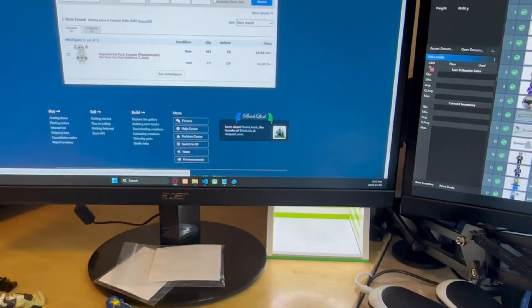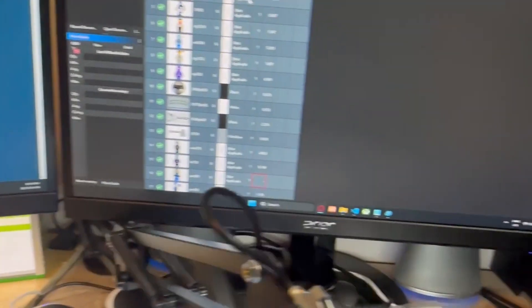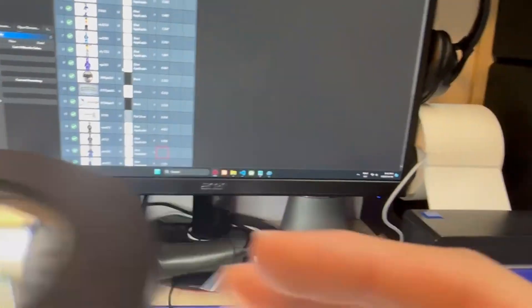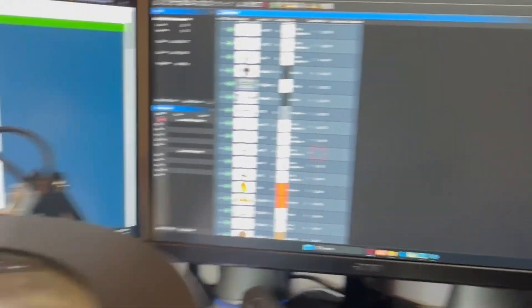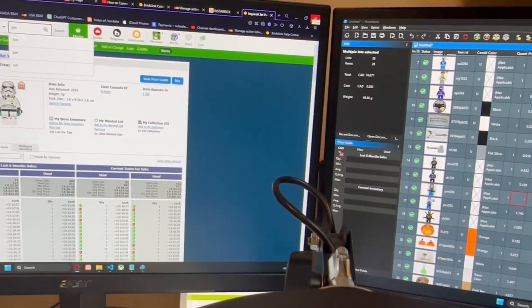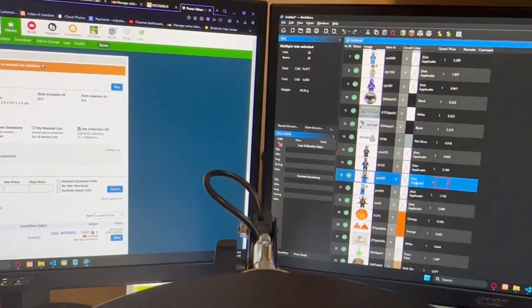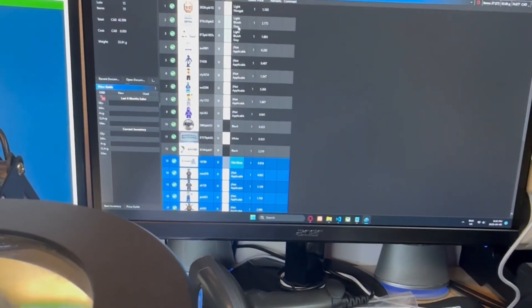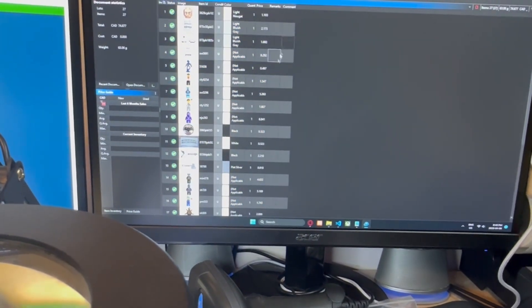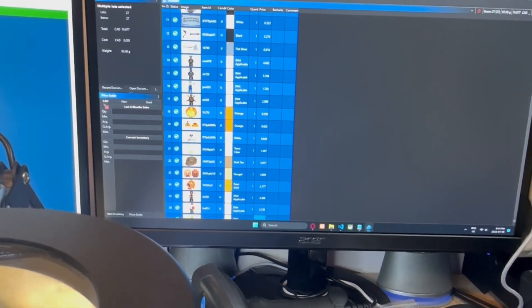I can open it up and check the price guide. This one here has not sold and is marked for deletion, so I'll have to delete it. Then I discovered that to select items, you have to select on the column row. I'm so used to selecting differently with other things, but with this you select here on the column. That helps a little bit, getting everything sorted out.